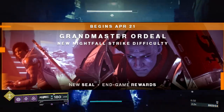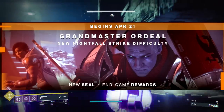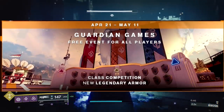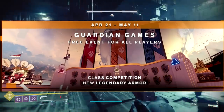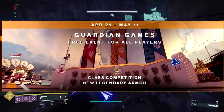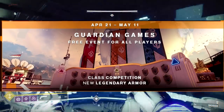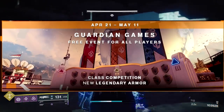What are those Grandmaster rewards? Is it just more of what you're getting in the 980 — like two Ascendant Shards instead of one? That remains to be seen. Also on April 21st, launching and going to May 11th, we have Guardian Games — a free event for all players. It's a class competition with new Legendary Armor. By this picture, there is a banner for Titans, then Warlocks, then Hunters. Is it literally pitching all the Titan mains, Warlock mains, and Hunter mains against each other in some sort of competition? That would be hilarious — just the memes from that would definitely be worth it.